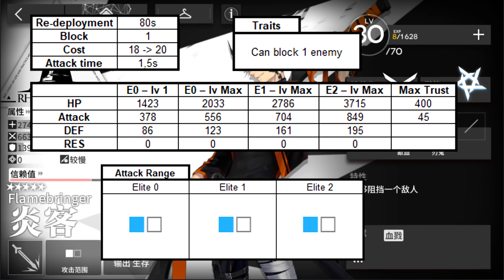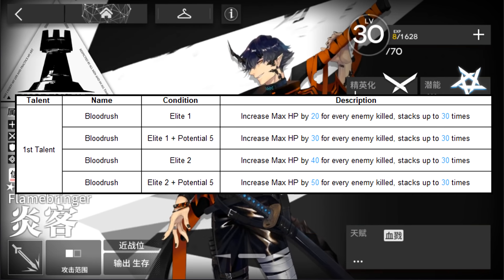As a 5 star guard he has very good statistics, and with his talent Blood Rush he will increase his maximum HP for every enemy killed, stacking up to 30.